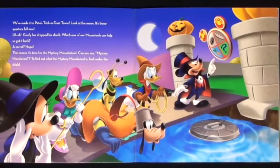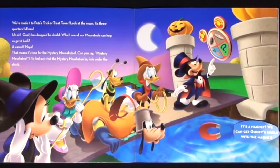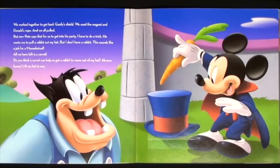We've made it to Pete's Trick or Treat Tower! Look at the moon — it's three quarters full now! Uh oh! Goofy has dropped his shield! Which one of our Mousecatools can help us get it back? A carrot? Nope! That means it's time for the mystery Mousecatool! Can you say mystery Mousecatool? Look under the shield — it's a magnet! We can get Goofy's shield with the magnet! We worked together to get it back using the magnet and Donald's rope — and we all pulled!